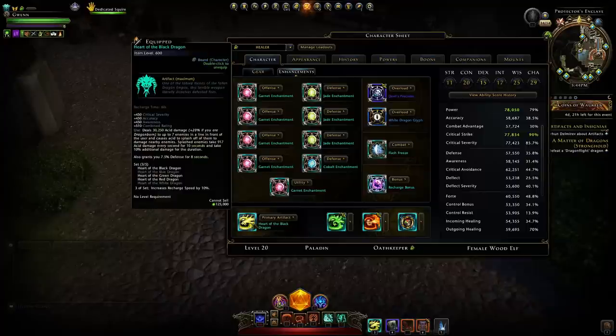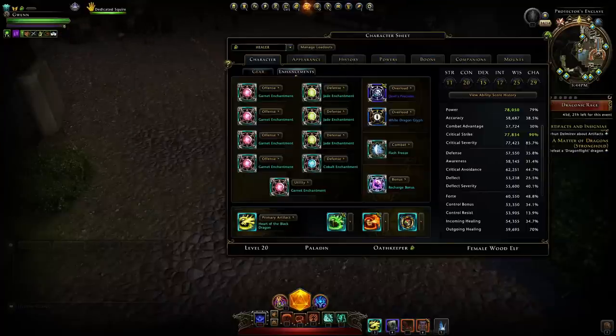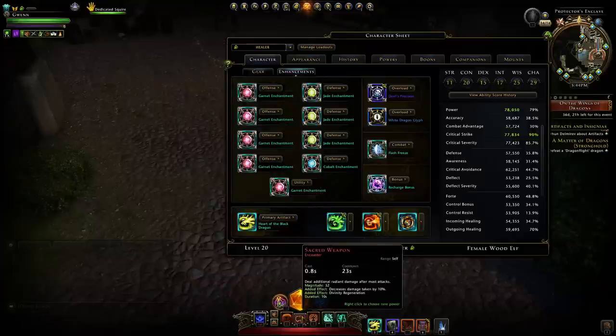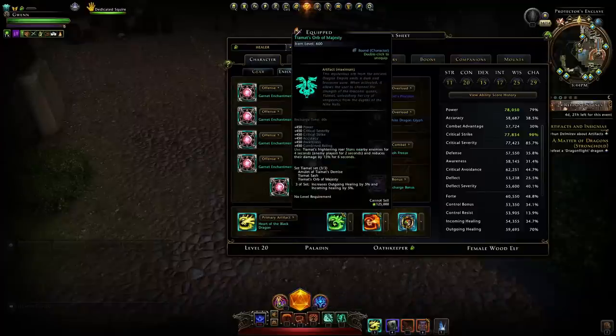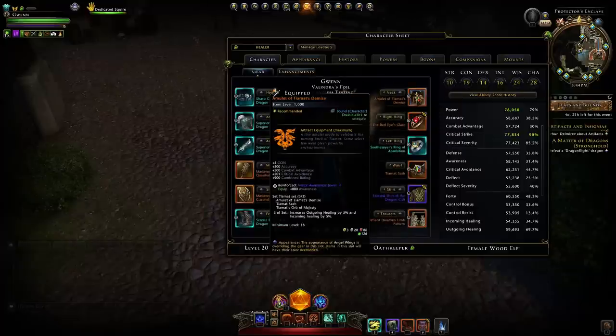For the combat enchantment I'm running Flash Freeze. If you're running content and don't want to use scrolls, you can run with a Solo Shield instead. For the bonus enchantment, Recharge Speed. For artifacts, the ideal scenario is three Heart artifacts — these older Heart ones create a set when you run three of them, giving 10% recharge speed so you can cast encounter powers more often. Then I run the Tiamat artifact for my Tiamat set bonus stat boost.